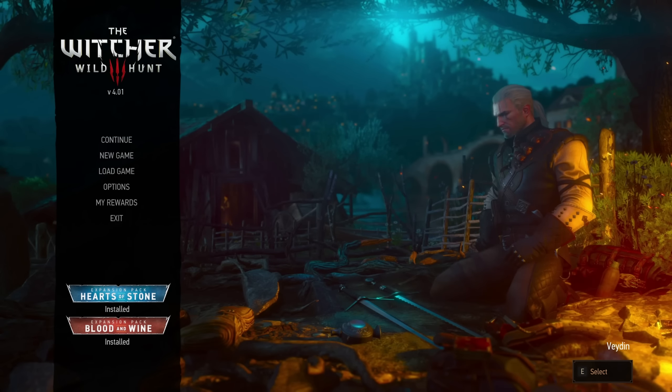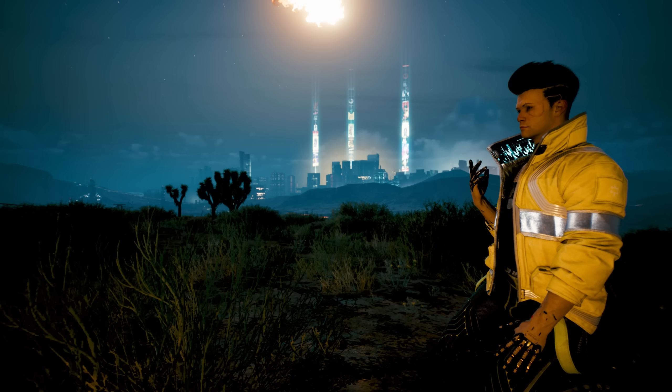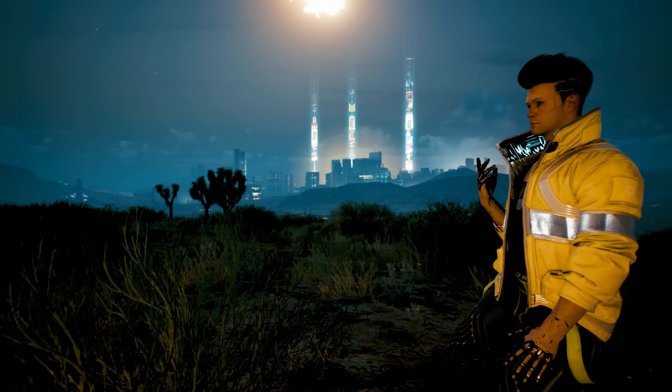I don't know if it already exists, but a mod which creates a more Witcher 3-type main menu, with V kneeling down in front of a campfire and Night City in the background, would be perfect from this kind of area and angle.